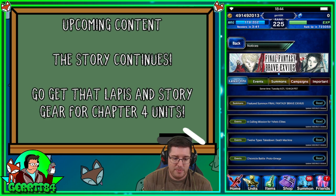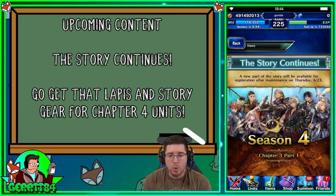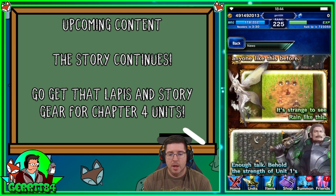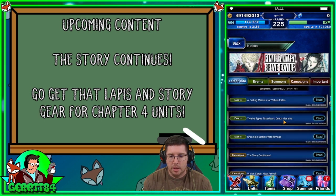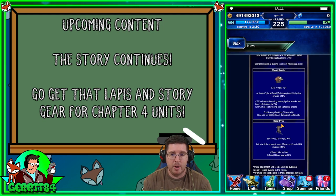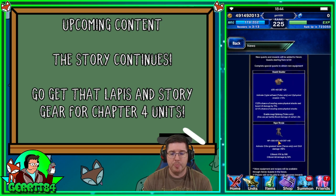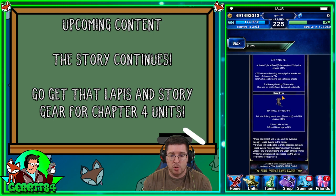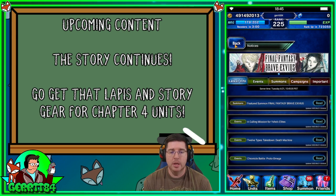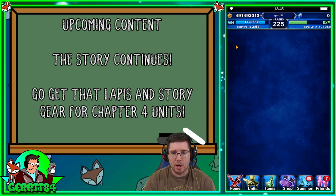My favorite thing I'm looking forward to is the story continuing, which is awesome — whenever the story continues we get a lot of lapis. There's also a heroic quest update as part of this update. We get some armor for Tulian, which is cool, and armor for Tyvus that's very solid — HP, attack, and defense on heavy armor, plus LB damage and boosted attack. Don't miss out on those.